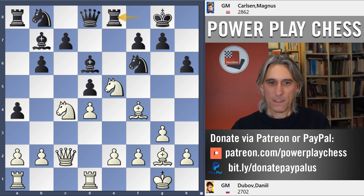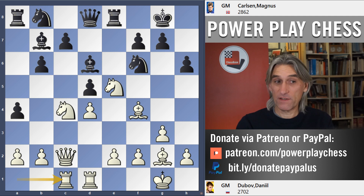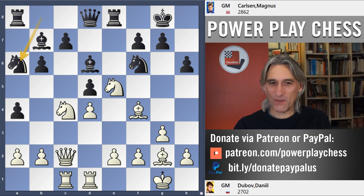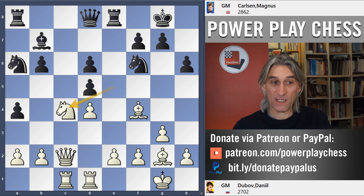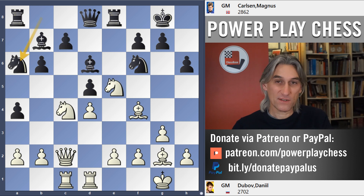So Dubov played Rook c1 — that's fine, the c-file is going to be very important. Knight a6, and now it is possible to take on d6. Dubov probably just excluded this from his thoughts, thinking it impossible. But here it's rather different, because after Knight c4 that puts pressure there — not possible to take because of Bishop b7. White is definitely better there, but this is rapid play.